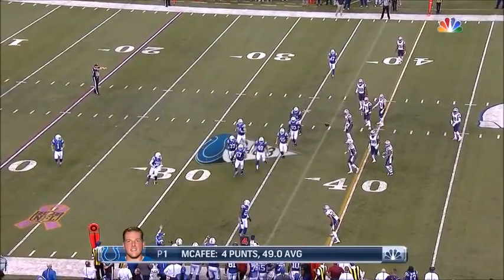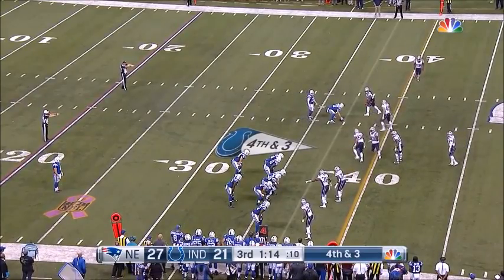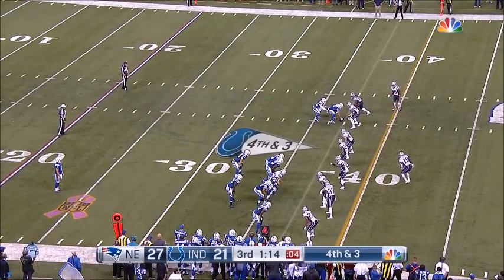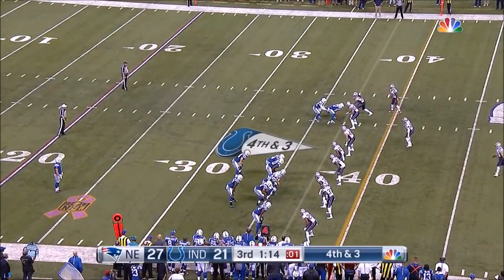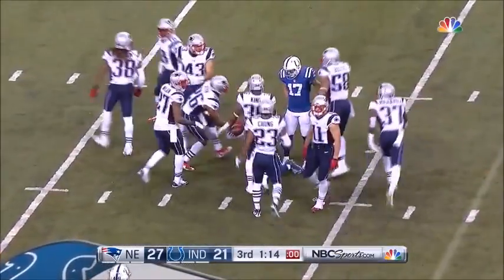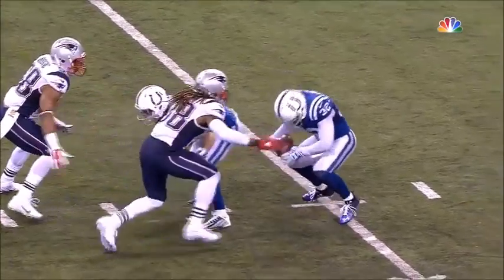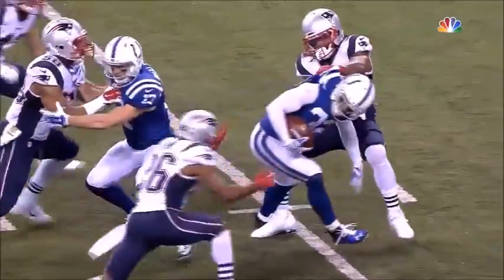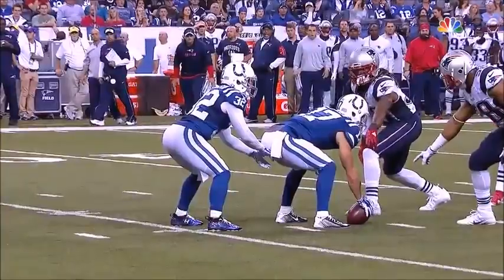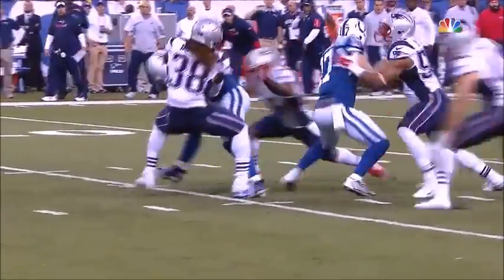On a fourth down and three, Griff Whalen is ready to take the snap with Colt Anderson behind him. A flag is down — illegal formation: the whole right side of the line was not on the line of scrimmage. They may have been trying to get them to jump offside. The penalty is declined.